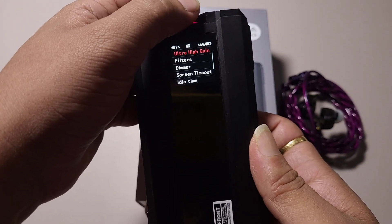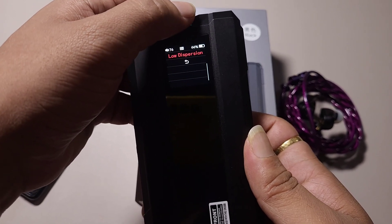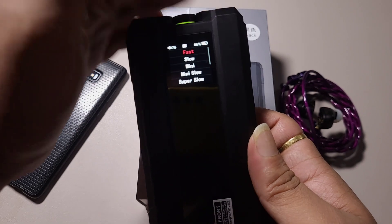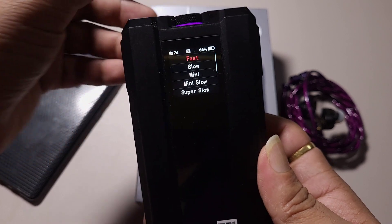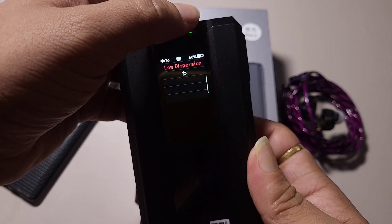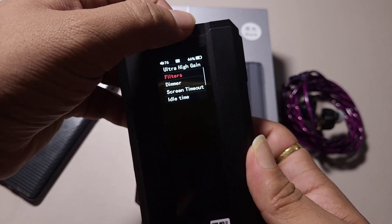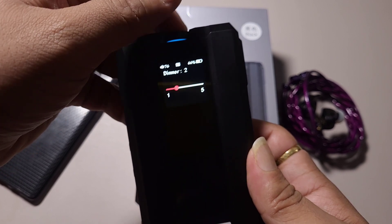The filters here are better than the H2 - the H2 is slightly unexplanatory on the device but you can interpret better from the software. Here you can see: fast, slow, mini slow, super slow, low dispersion. I prefer slow because this device is slightly on the analytical side and slow sounds much better.